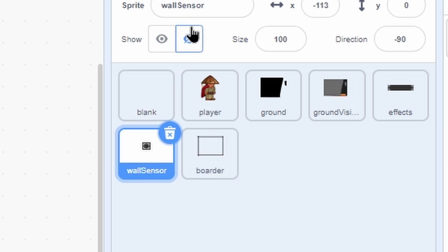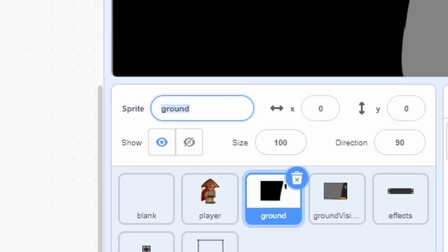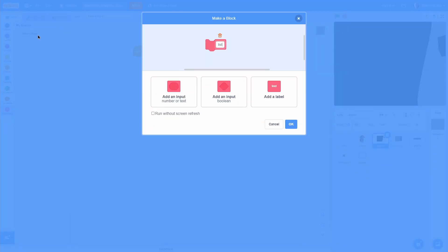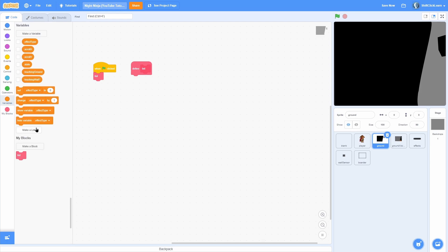Start by hiding the Border, hiding the Wall Sensor, and hiding Ground Visible — let's start with a clean slate to make the ground with. Click onto the Ground sprite and pull out a When Green Flag Clicked. Now make a new block called "list" and run it without screen refresh, then put that list block right there. Now we need to build the level using an actual list.